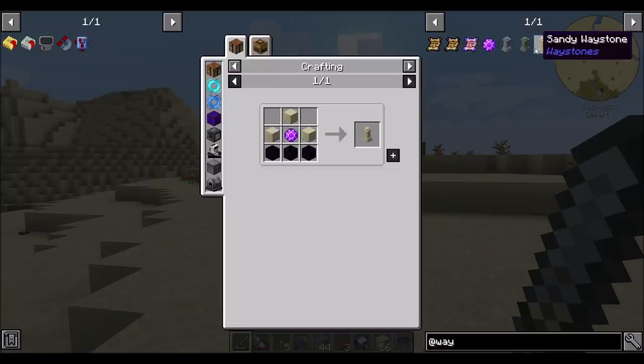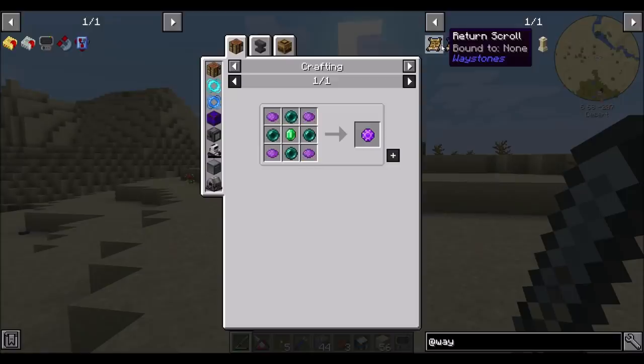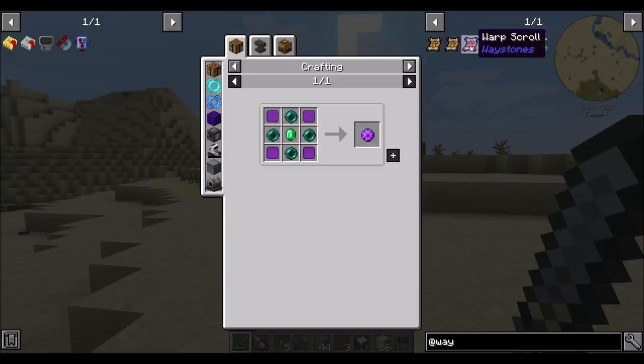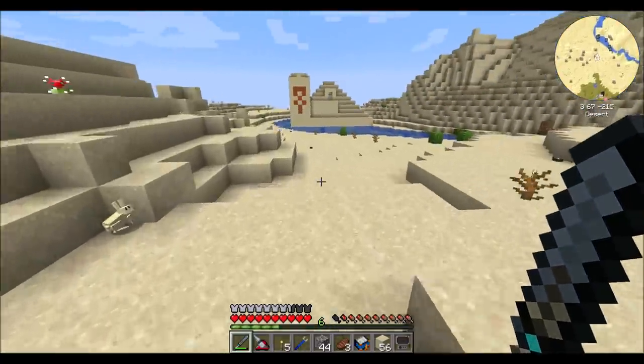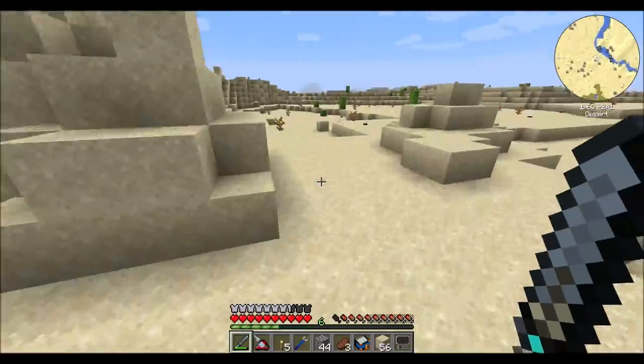You can craft them, but finding them in the world is obviously cheaper. There's a warpstone that you can use to craft them with — it needs emeralds and lots of ender pearls. And then there's warp scrolls and return scrolls; I kind of forget the difference, but long story short, you can use them like an item to teleport, and that's pretty cool.